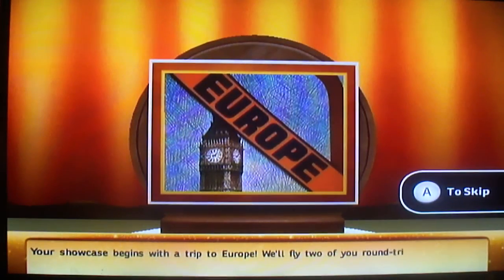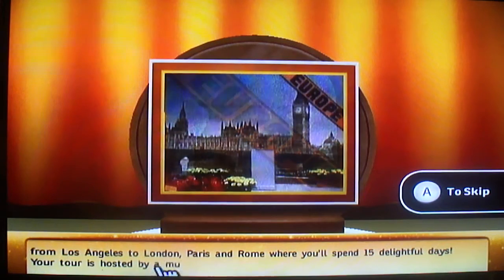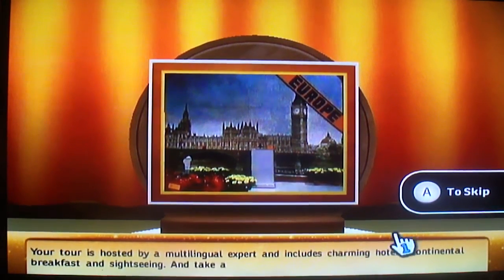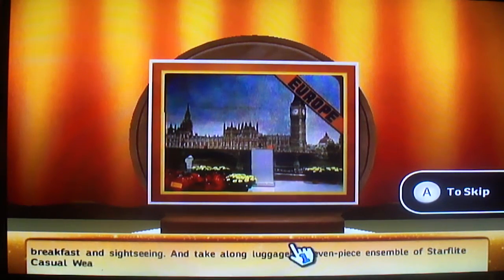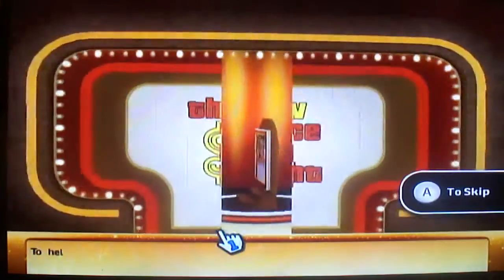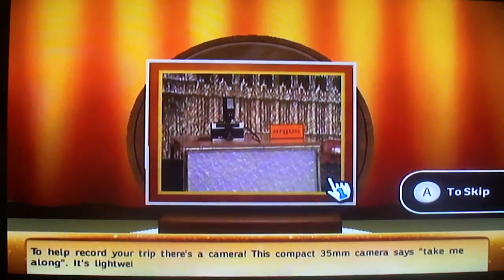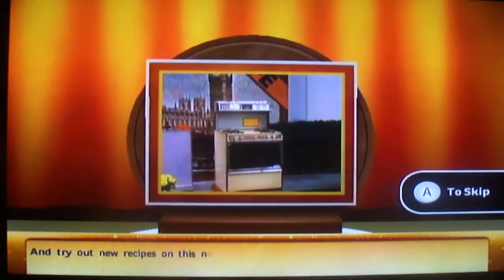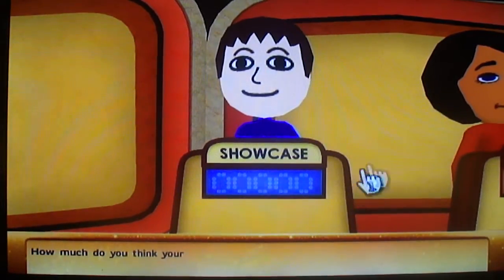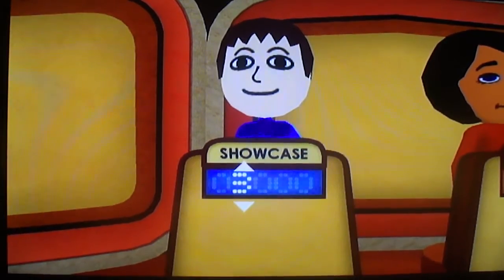Your showcase begins with a trip to Europe — we'll fly two of you round-trip economy from Los Angeles to London, Paris, and Rome, where you'll spend 15 delightful days. Your tour is hosted by a multilingual expert and includes charming hotels, continental breakfast, and sightseeing. To help record your trip, there's a camera. And try out new recipes on this new range. I'm gonna bid $4,000.